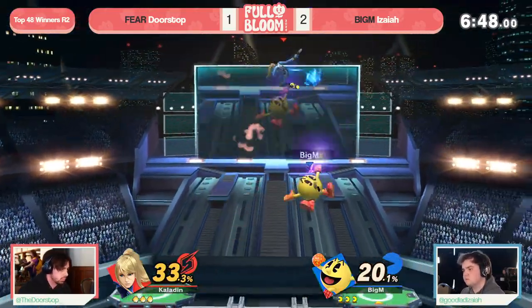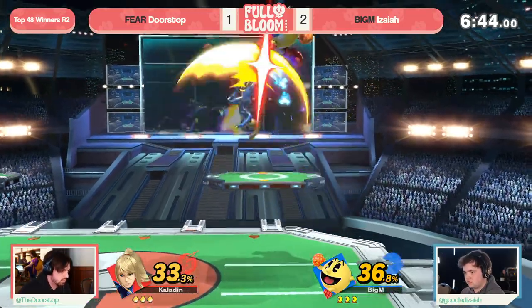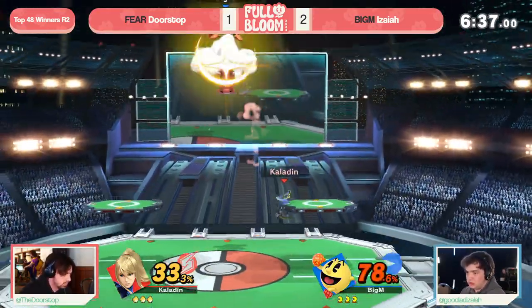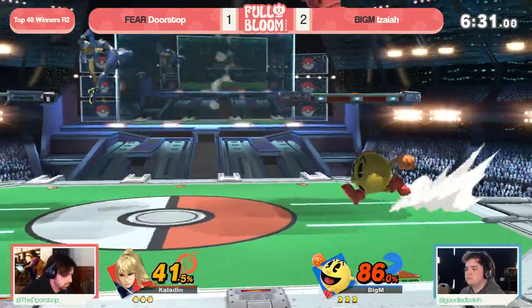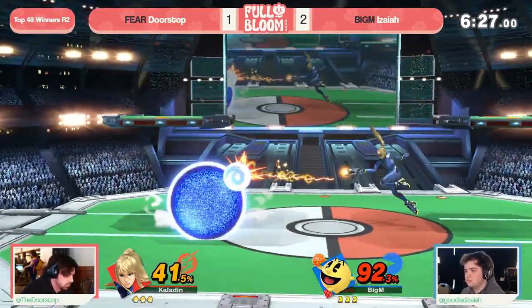Getting caught up, but reversing that immediately — noticing Isaiah's missteps — and that's been the big thing that changed in Game 3, and now we're seeing it already in Game 4. Look at the patience there — knowing no boost kick available — instead go for the guaranteed damage off that air dodge. It was a DI read there instead of true, but Doorstop reset that. We talked about him being maybe a little groggy — he is fully woken up now.